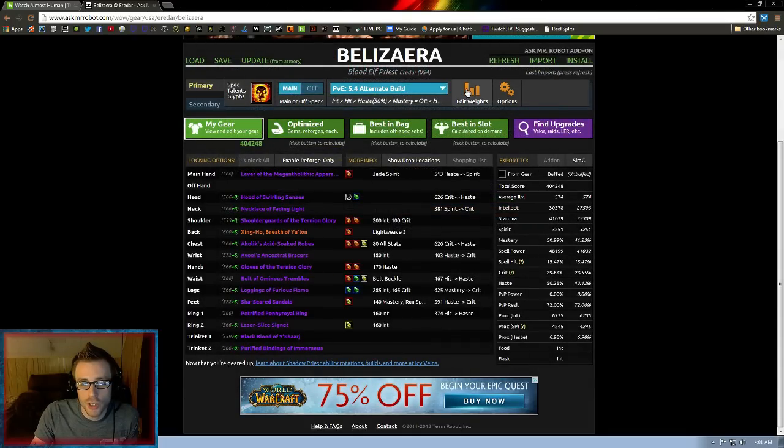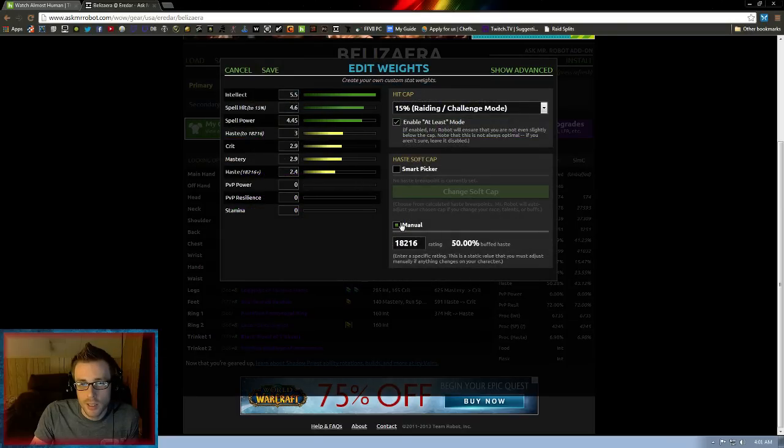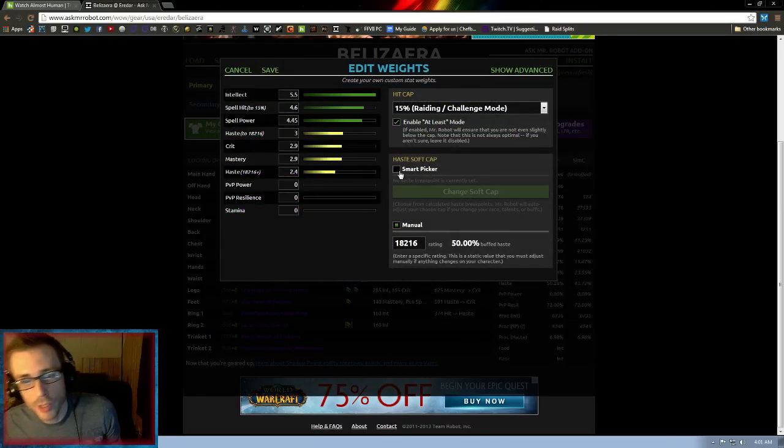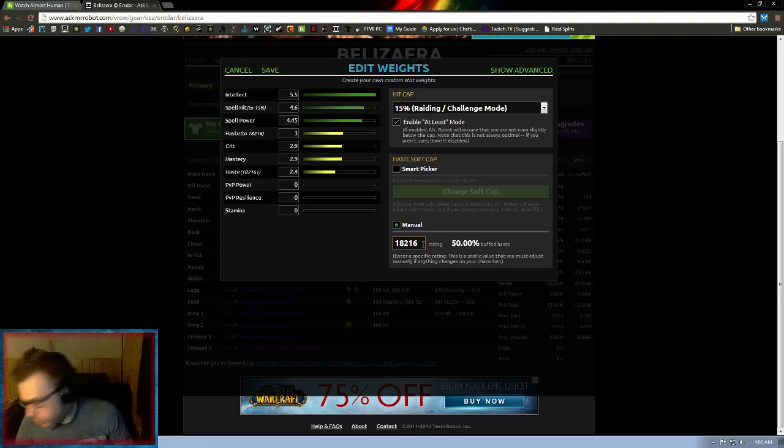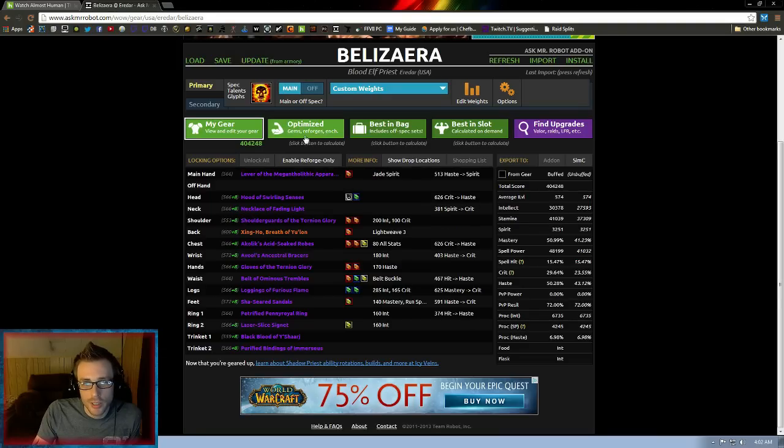Hopefully you don't have to worry about that because you have decent gear and can just run the manual or the smart picker for DP plus 3. Now, if you are Goblin and running manual, you don't need it at 18,216 — you need it at 17,614. Basically this number should make it say 50% here. Once that's done, click save, then all you need to do is come to this green button that says optimize, hit it, and boom.